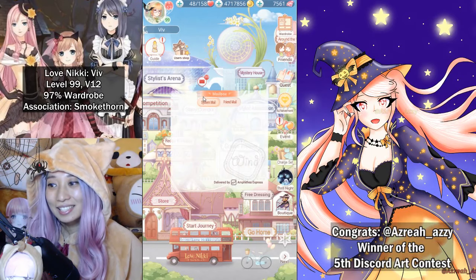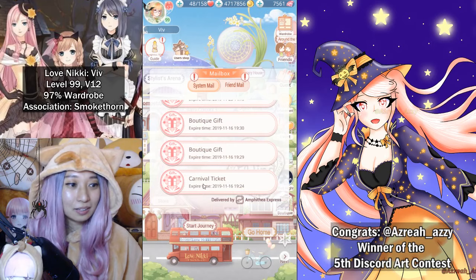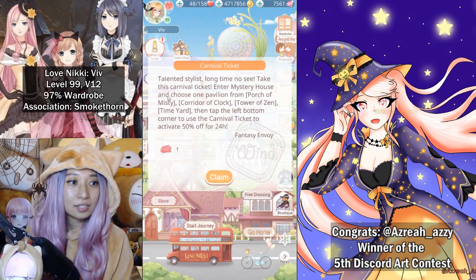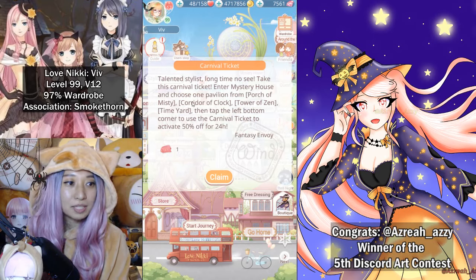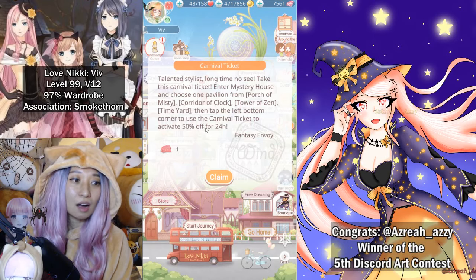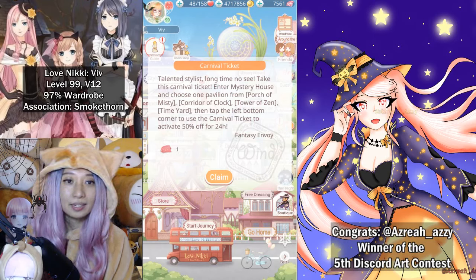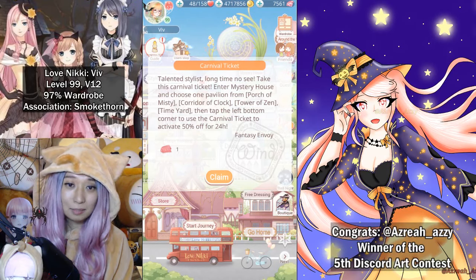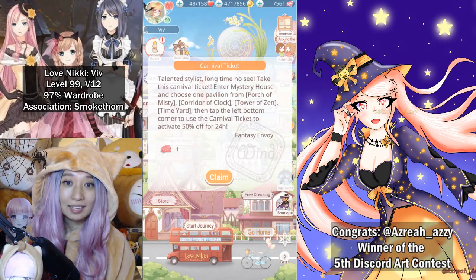So, I have this thing I want to test here. It's called the Carnival Ticket. The description reads: 'Talented stylist, long-time OC, take this Carnival Ticket, enter Mystery House, and choose one pavilion from Porch of Misty, Corridor of Clock, Tower of Zand, or Time Yard, then tap the left corner to use the Carnival Ticket to activate 50% off for 24 hours. Sincerely, Fantasy Envoy.' This Carnival Ticket is not something I have purchased before, and probably never will again — intentionally.